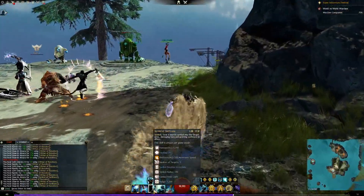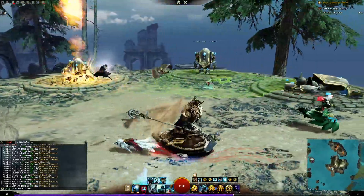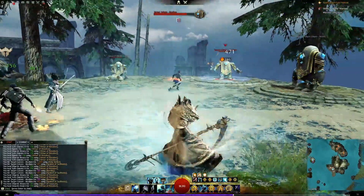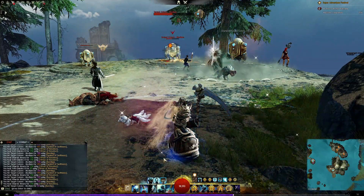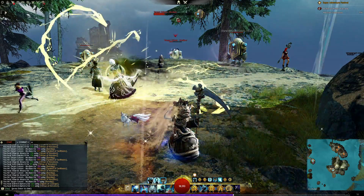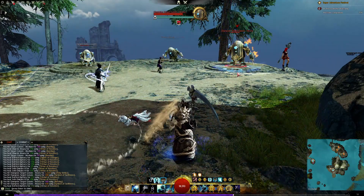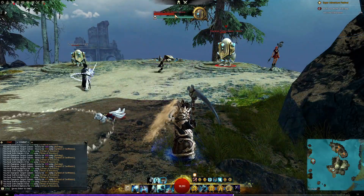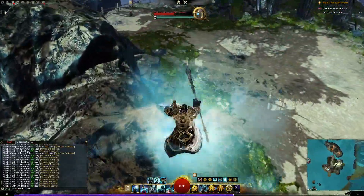If I use Symbol of Swiftness in PvP, I use it offensively in AoE situations. A nasty trick: combine it with Virtue of Justice for a burning effect on everything, which also gives you reflect. Hit Virtue of Justice first, then Symbol of Swiftness — it puts burning on targets. Remember you're not really an offensive class, but you're not completely useless either.